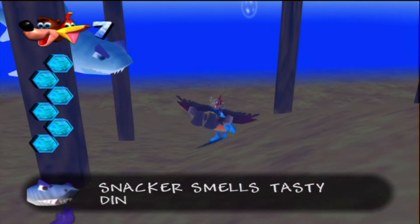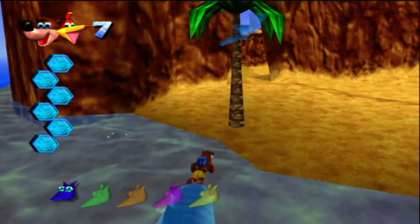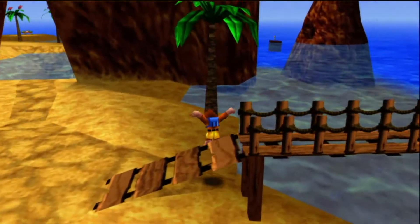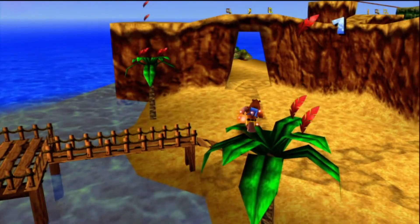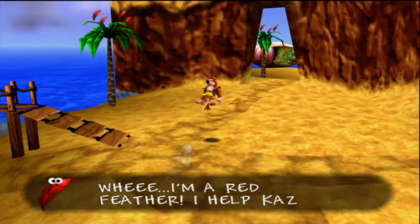Here he comes — it's Snacker the shark. I'm going to get hit all night. He's kind of annoying, but what I like about him is every time you jump in the water he says something different relating to dinner. So for example, he said something like 'an appetizer' there. He goes through things like coffee and mints.